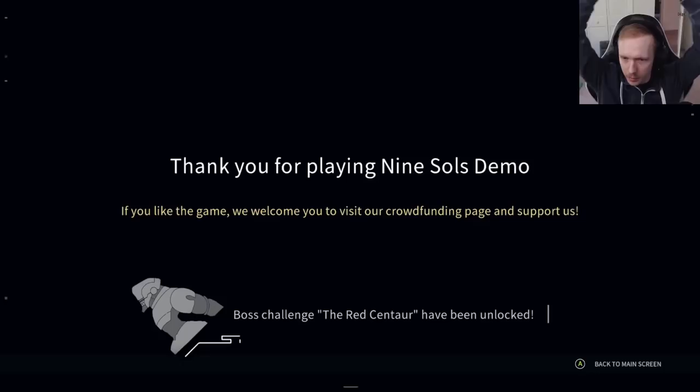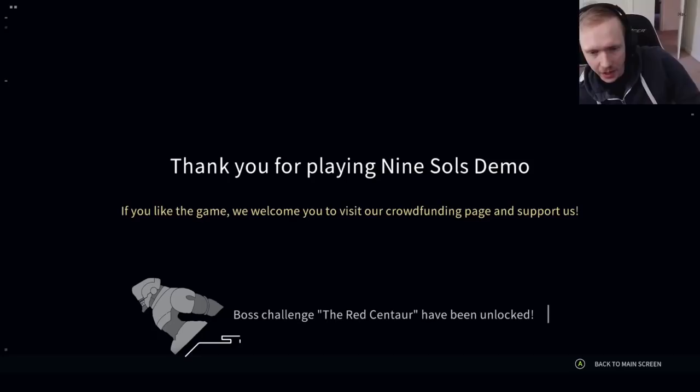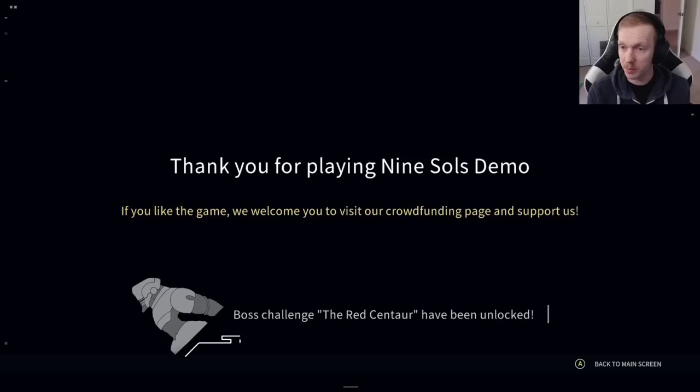Thank you for playing the Nine Souls demo. If you like the game, we welcome you to visit our crowdfunding page and support us. Boss challenge: the Red Centaur has been unlocked. That looks like the vast majority of the playable demo — there were some cutscenes too that I showed a little bit at the start of the video. That is pretty much it for Nine Souls right now. It has a release date of Q4 next year, so we've got a long time until we actually see something, but it was still a nice game to showcase because it basically ticks a lot of the boxes for me.